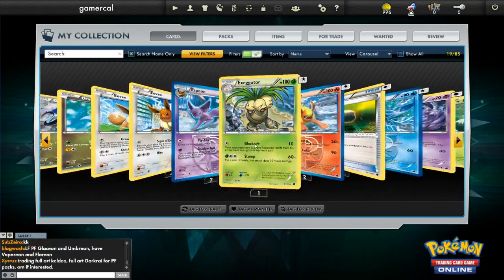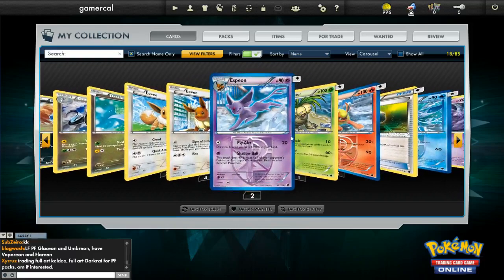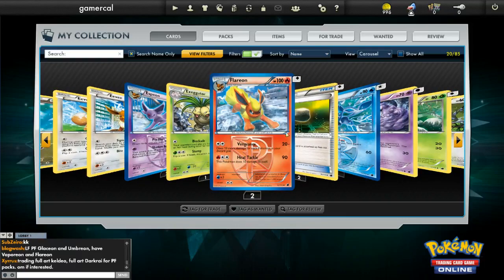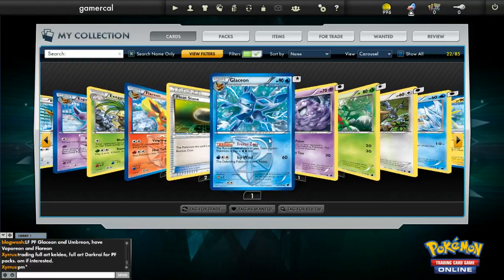There's the Dratini stuff. There was a Glaceon somewhere that was kind of nice. You've got Espeon, of course, if you like Espeon. The Plasma Evolutions are kind of not as cool as some of them, but there are some decent ideas amongst them. Floatstone — a couple of those already. Really good card, and it's one I've been looking forward to a lot, actually. Glaceon is pretty decent if you use some Plasma stuff.